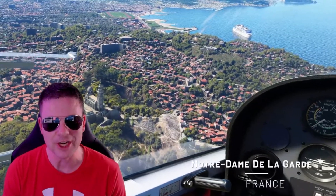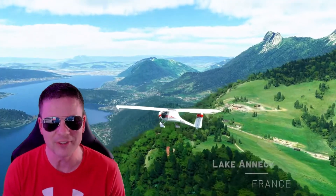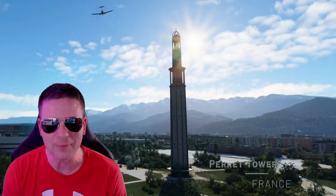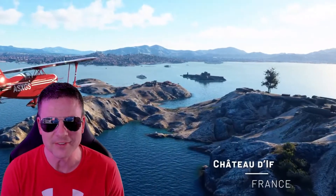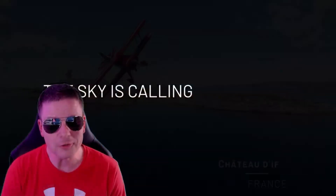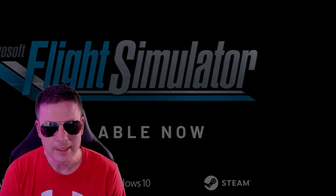This update brings a lot of changes to the Netherlands, Belgium, Luxembourg, and France regions, with Paris and Amsterdam receiving a landscape and city overhaul with high resolution textures and photogrammetry. Along with this enhanced region comes over 100 custom landmarks and points of interest, which include famous castles, cathedrals, monuments, stadiums and much more. Also included are visual and logical improvements around 100 airports in the region, plus three handcrafted payware-quality airports including McGeeve, Nice, and Rotterdam. Other improvements include liveries, quality of life fixes, and more.